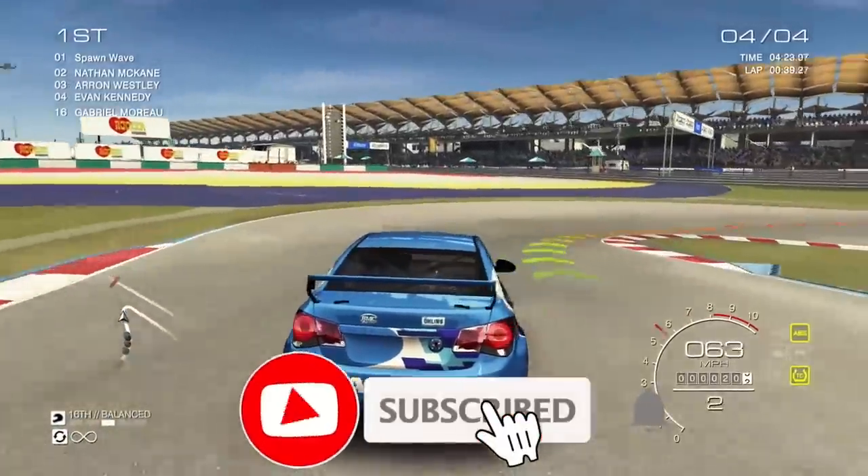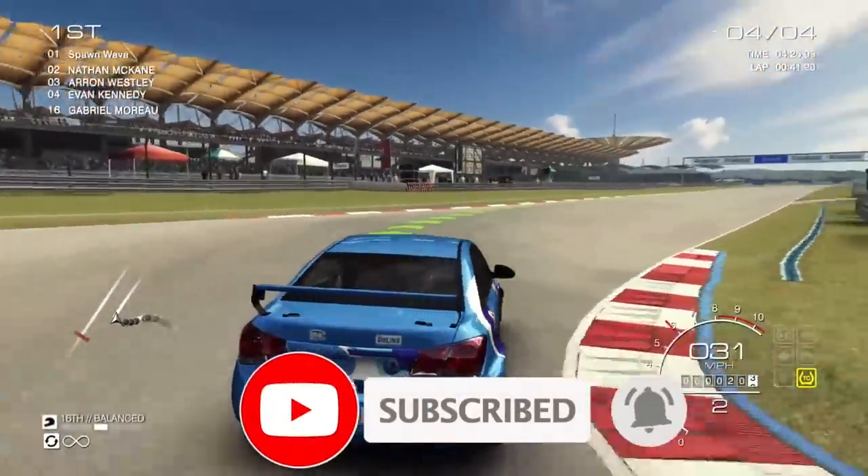Grid Autosport is out next week. It's out on the 19th of September for $34.99, and I'm a little surprised with this port, mostly because it has now solved the big issue that a lot of people have had with the Switch when it comes to simulation racing games — and I can't believe that it's Grid Autosport that has solved this in this genre.